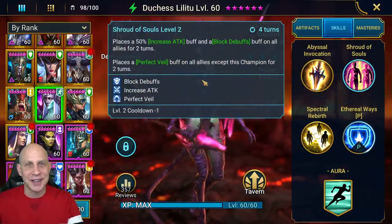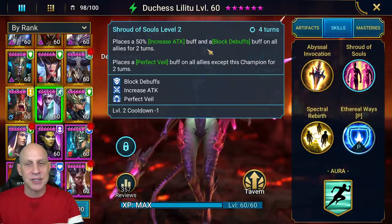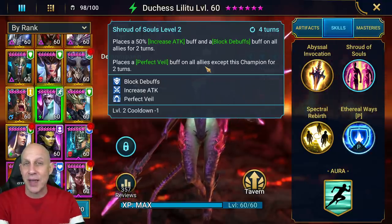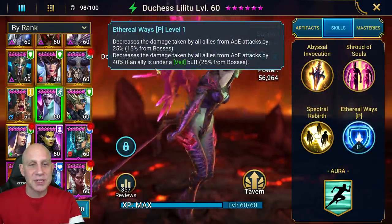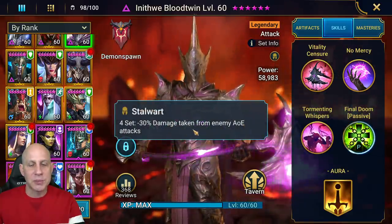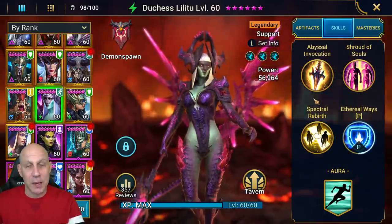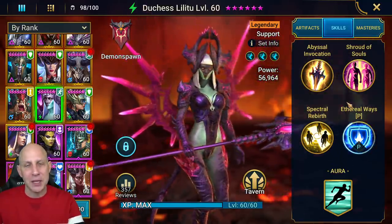Her Skill 2 is huge because there are so many Tormunds out there. You're going to see her in Arena a lot because she can apply increased attack and block debuffs on all your allies for two turns, then puts them under Veil — so she's the only one that can be targeted by single target attacks. If they have AoE, we're going to be taking 40% less damage. And if you have your guys in Stalwart gear as well, that's 30% less damage taken from AoE — it should stack up.